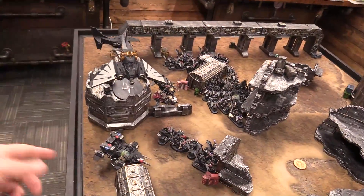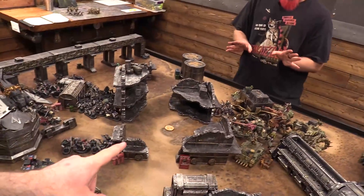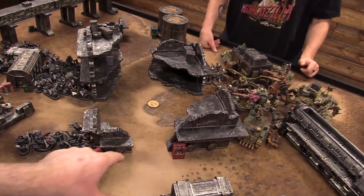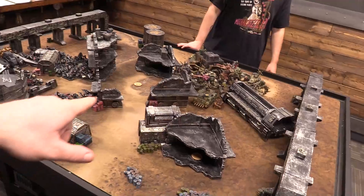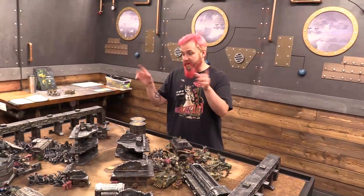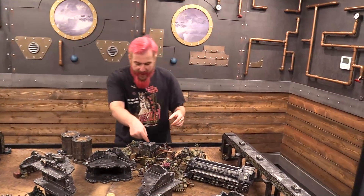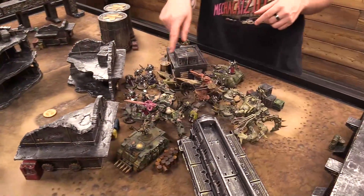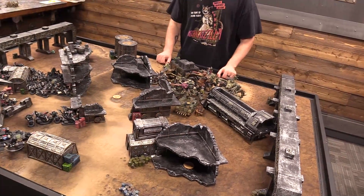I'm just all blobbed up — bikes on one side and Death Guard on the other. I hate the Defiler model because it has no defining footprint. I want it to have a base. I said before the game that Defilers could maneuver through the four gaps in cardinal directions. The intent when I built this table was that Defilers could fit through everything so they don't get locked in a corner.